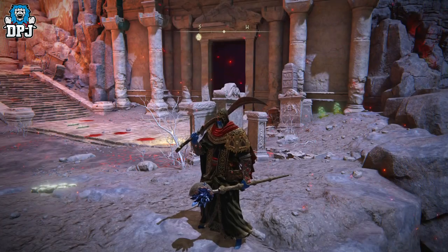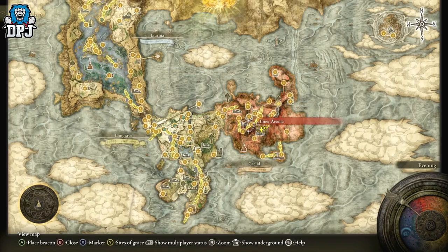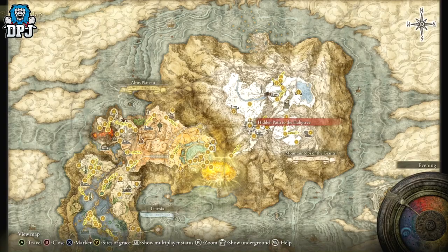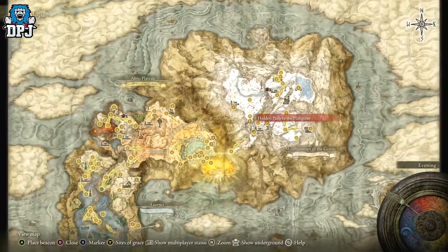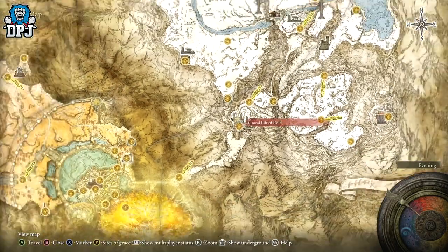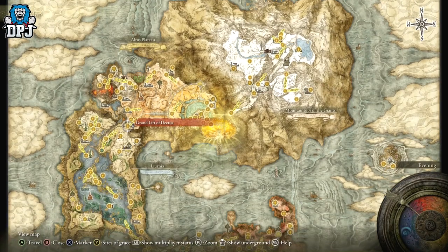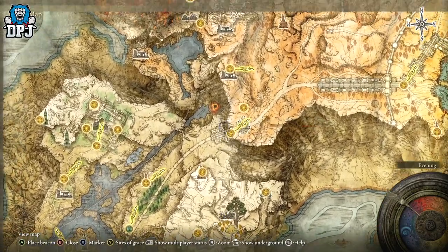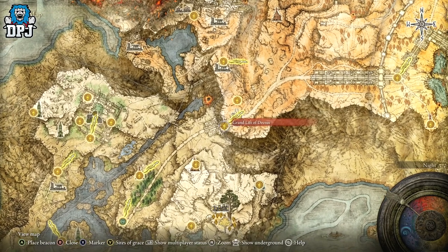To get this armor, you need to have access to this part of the map, all the way up here — it's known as the Hidden Path to the Haligtree. To get access to this, you need to first gain access to the Lift of Rold. To gain access to that, you first have to have the Grand Lift of Dectus. There's a medallion set — two pieces, go find them, not hard whatsoever — and it gives you access to the Grand Lift of Dectus.